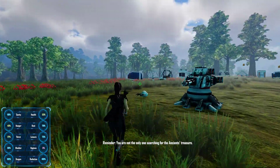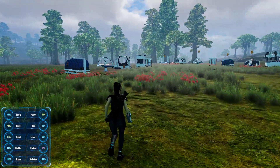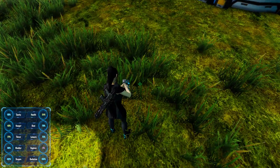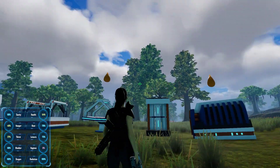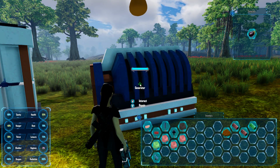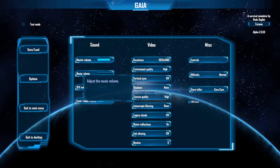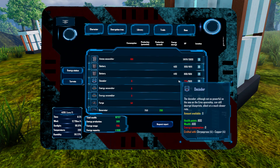'Reminder: you are not the only one searching for the ancient treasure.' Well what am I supposed to do, girlfriend? Stuff's getting a little out of hand here, a little too quick for Whiplash. What does this mean — it's thirsty? It looks like it needs repairs maybe. We got to get used to looking at this I guess. Our energy production is 500 now, energy usage is 725.